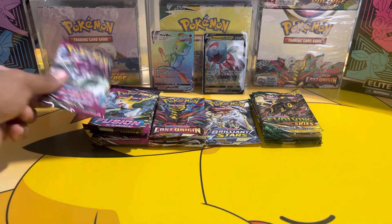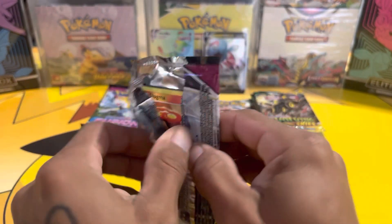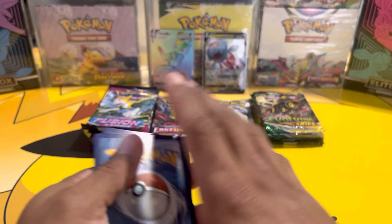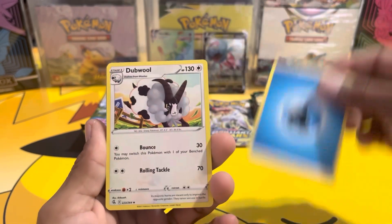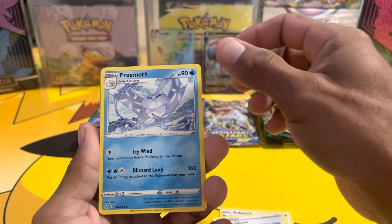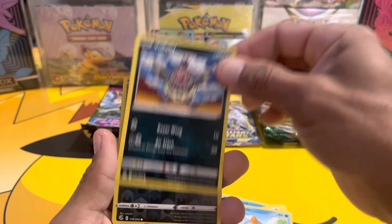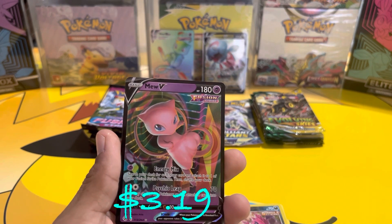Fusion Strike again. We've got a water energy, double, Sponge Gloves, Frosmoth, Slugma, Skiddo, Phalanx, Choodle, Wooloo, Impidimp, and a Mew. Pulling the Mew!